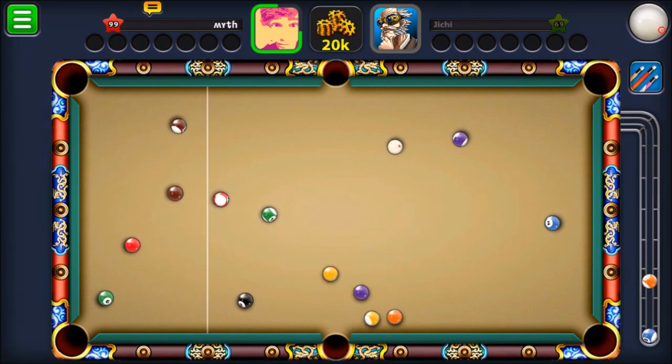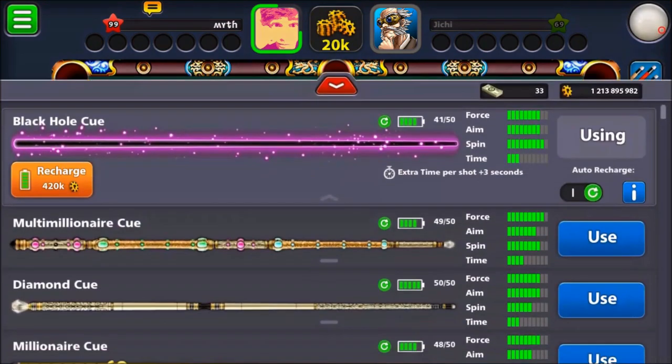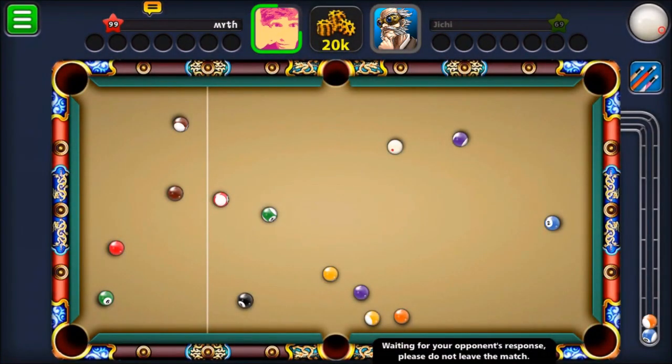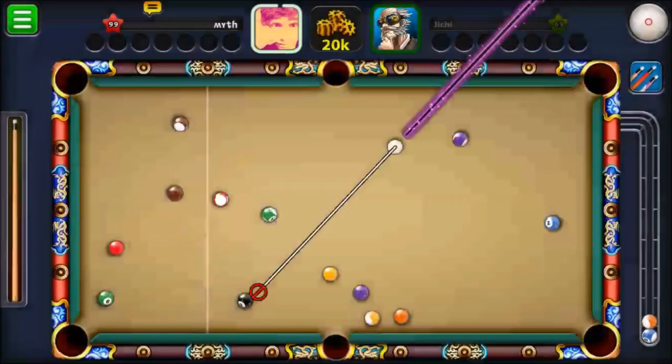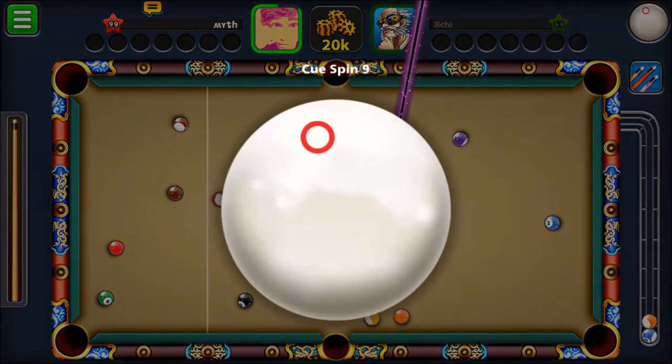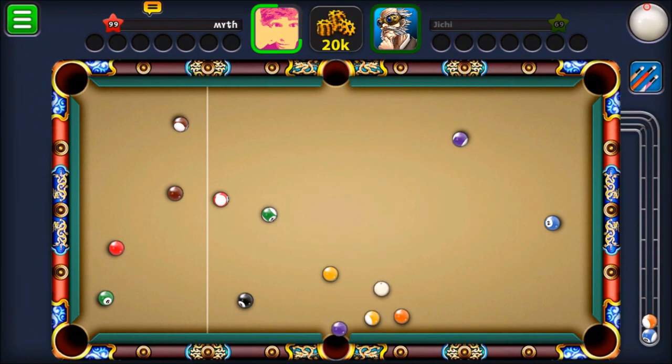Managed to pot two stripes on the break and the table is pretty open. I'm going to go for solids — the only solid that's not in a great position is the orange, but I can clear that up right away when I go for the purple. I'll add a little bit of topspin to clear up the orange. My opponent is from Lebanon, 60% win rate, 5-game win streak — they're a pretty good player. I'm not the greatest no-guideline player, but this is a pretty open table. Just like that, cleared up the orange perfectly.